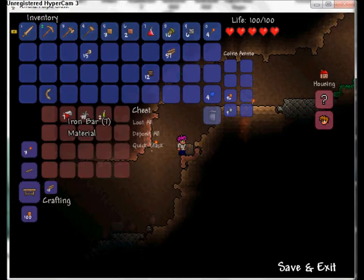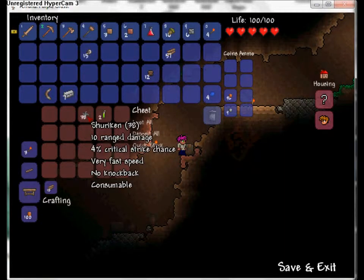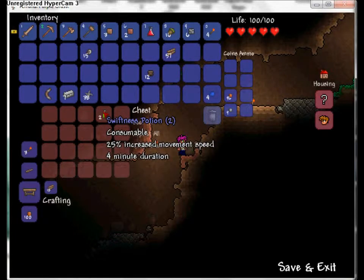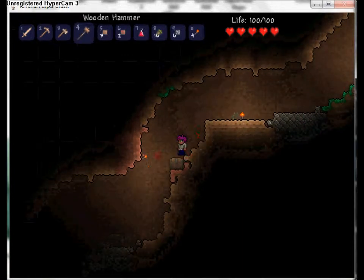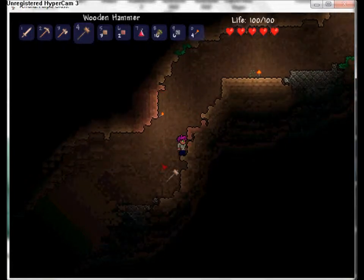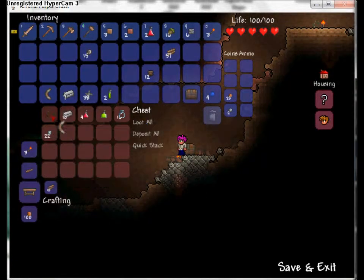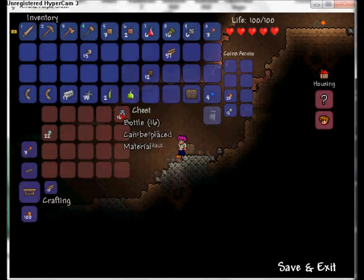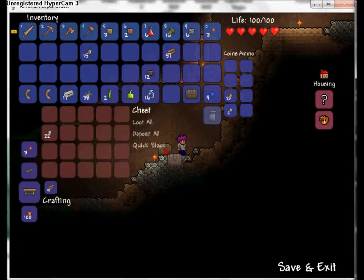The demonic wooden boomerang gives 14 damage and 5% critical hit chance - great. I found iron bars, shurikens which do 10 ranged damage, 4% crit, very fast speed, no knockback, and they're consumable. Also a swiftness potion. You can take a chest for yourself - hit it with your hammer to pick it up.